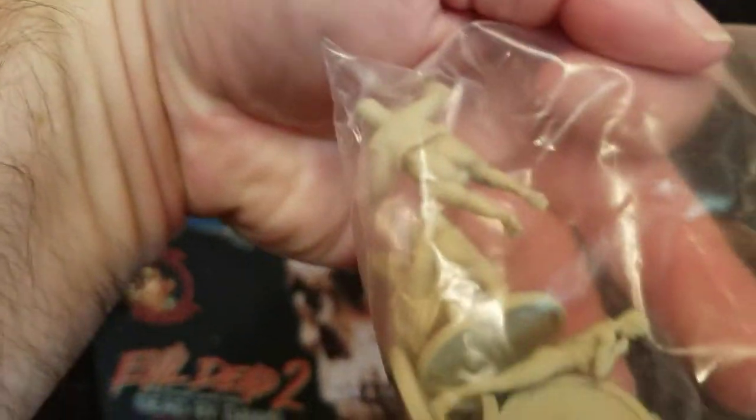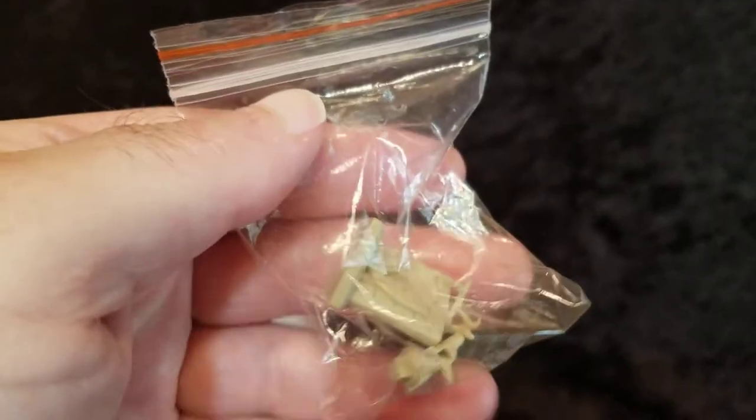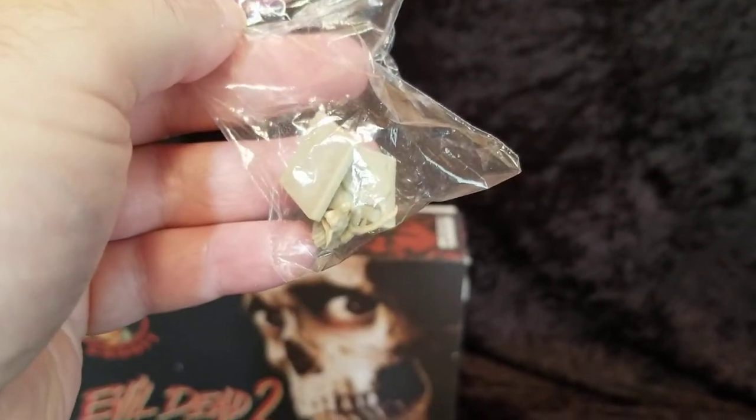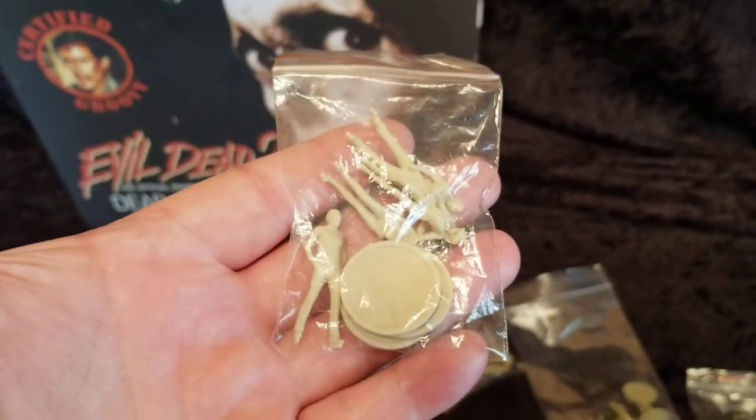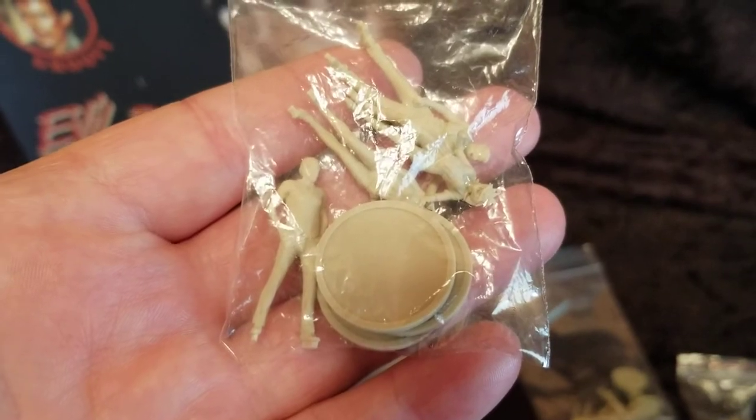In here we have Henrietta and Professor Noby. Professor Noby is one of the deadite characters. Here's a random token — I believe this is the deer head. Yeah, this is the deer head. This is some type of dead switch. More player tokens, both deadite and human form.